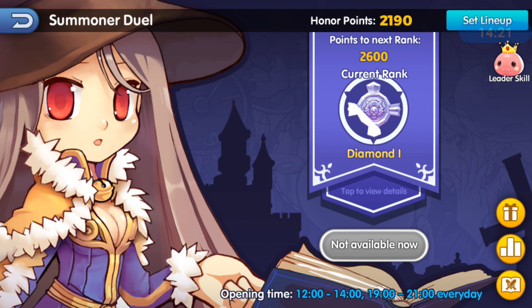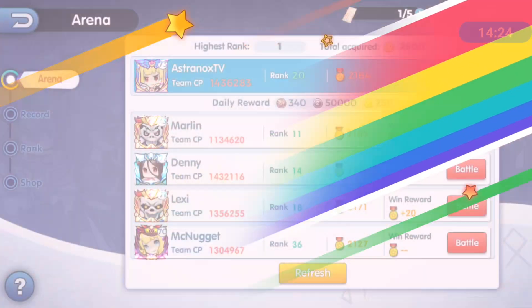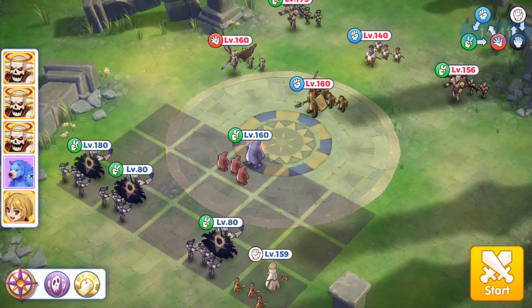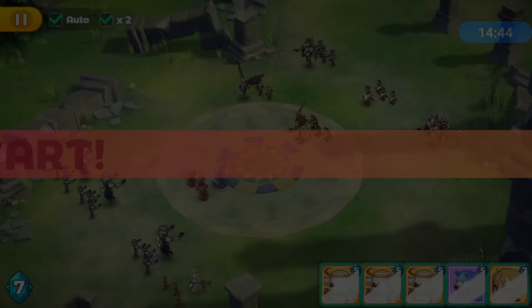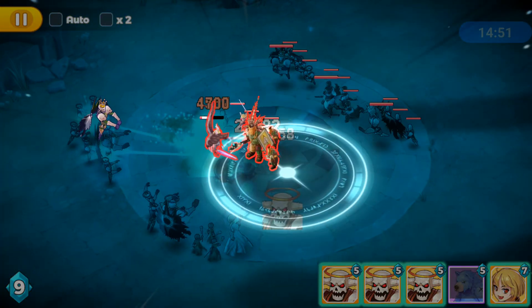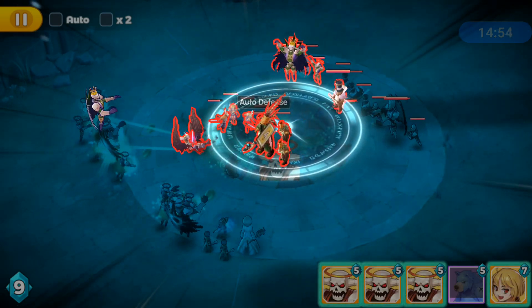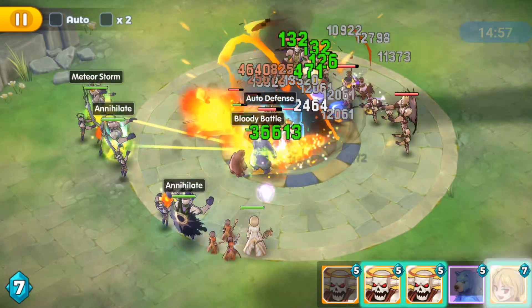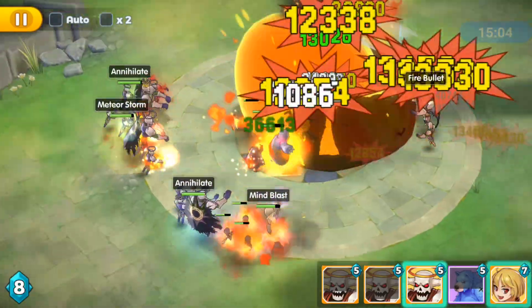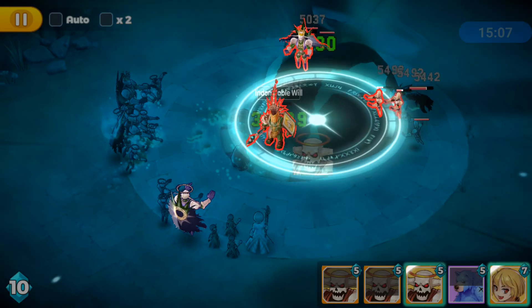For the arena, you just refresh — it's classic idle battling. When attacking a player, you want to turn off auto because you want to cast skills yourself. You can even drop to 1x speed to slow things down, so you can position your spell to hit as many heroes as possible. Dark Lords are really good and I have three of them. My first one is at star 8, which required himself plus two extra copies.